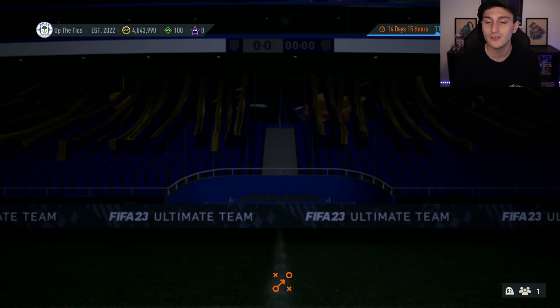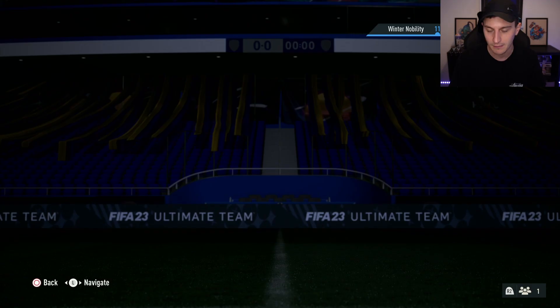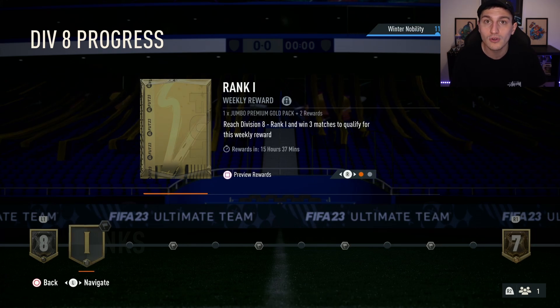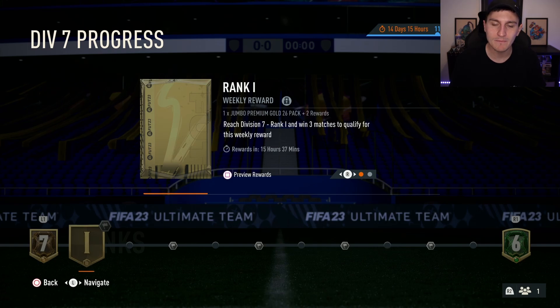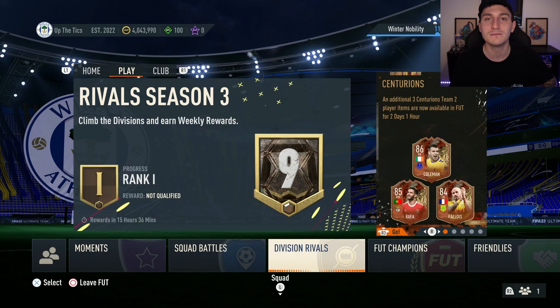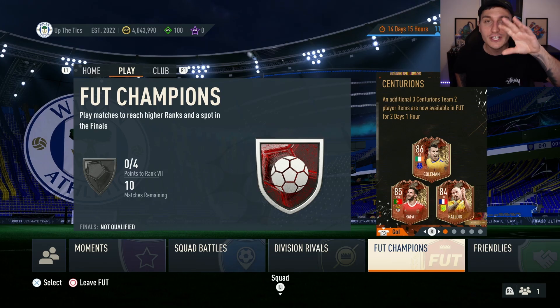Grind out squad battles going for the easiest options every time. For division rivals, you only really need to play a few games to get your rank. I'm in Division 9 on my content account but on road to glory accounts I don't play 50 games — just grind out your eight wins. For FUT Champions, don't go in expecting to get 20 wins.